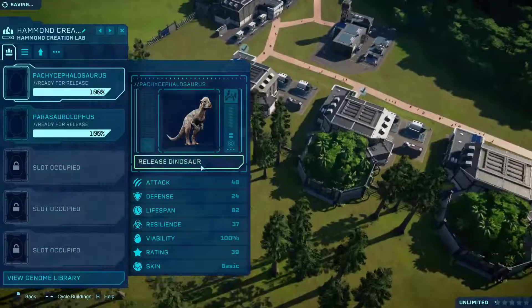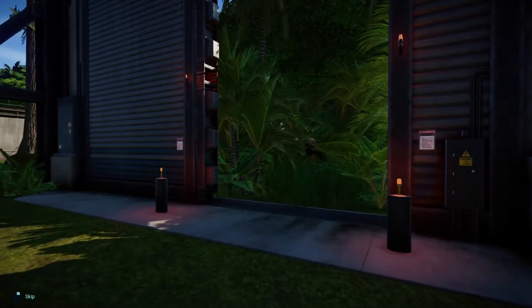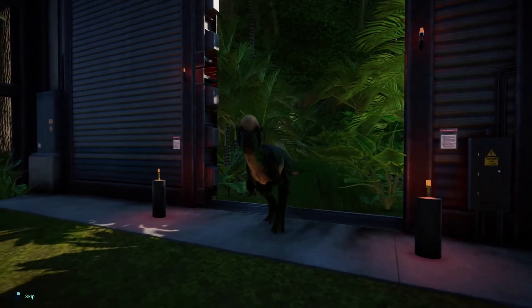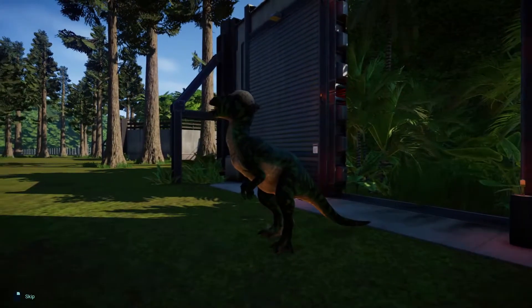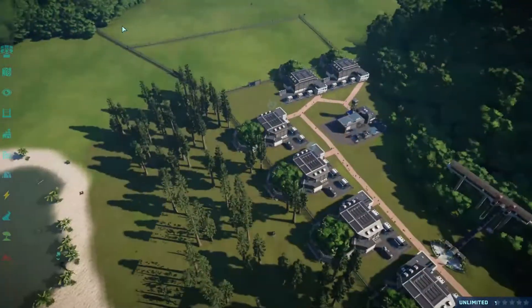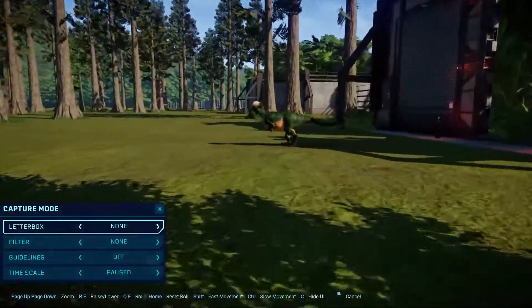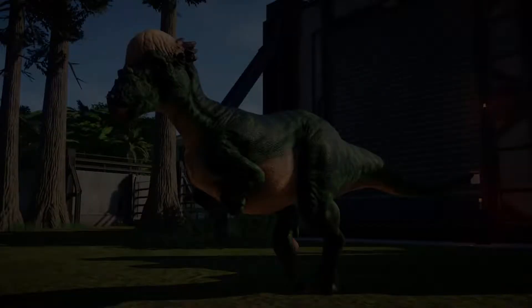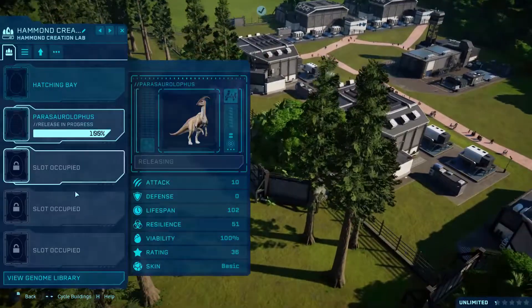The next dinosaur is the Pachycephalosaurus. This looks really cool. I think all it does is make the dinosaur thinner, not as big, and gives it a green coloring. It looks really cool actually, I like it.